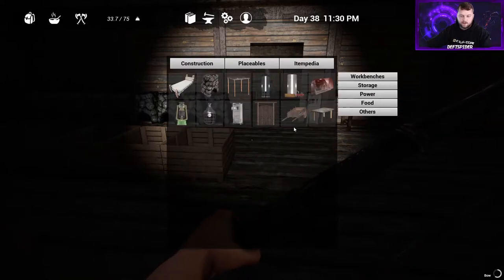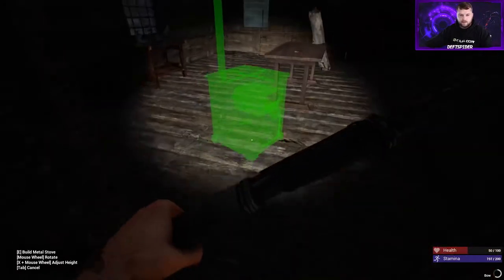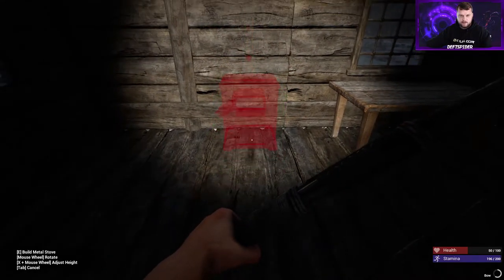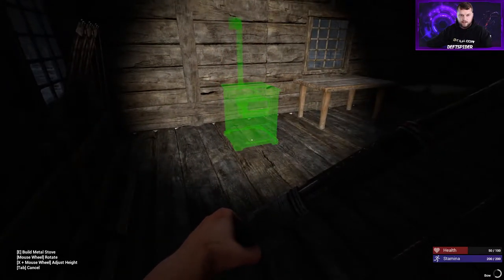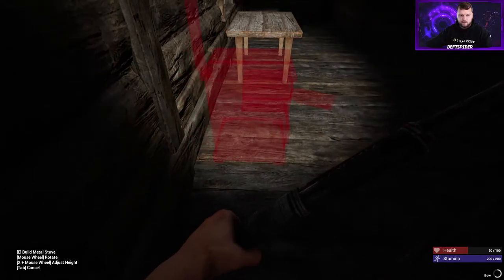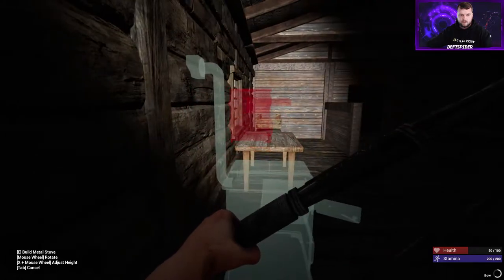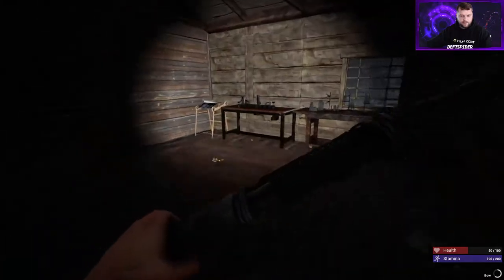That is all of our other placeable items. For food, we've already got plant bed and campfire prep table - only left is the metal stove and the refrigerator. So we're gonna put the metal stove in here - where's a good kitchen spot? This wall will be a good kitchen spot right guys. It needs to be close to an exterior wall - it used to have to be fairly close. For that we're going to need 8 firewood and 25 iron ingots.